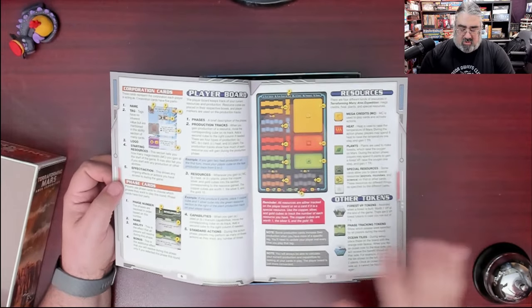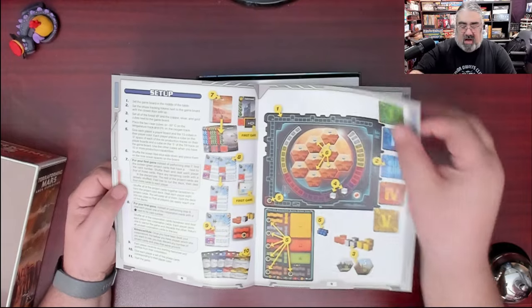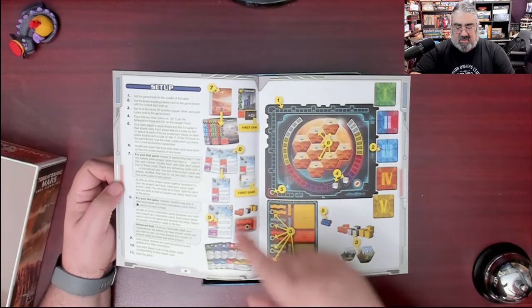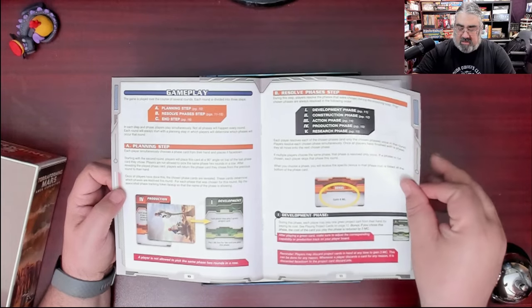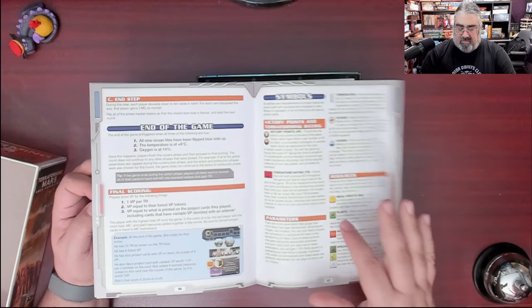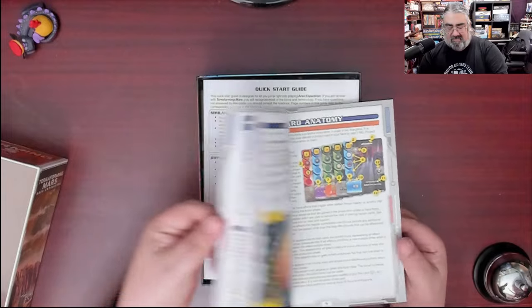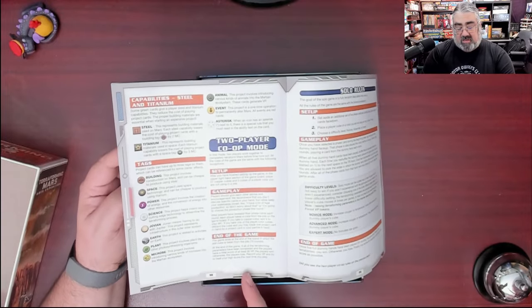The player boards are one of the highlights here — they are dual layer boards, quite simplified compared to the Terraforming Mars ones. You have your resources as well as other tokens. Showing you how to do the setup — this is one of the better setups I've seen where it shows you do this, then this with arrows. The symbols are actually identical to Terraforming Mars, so that's appreciated. The rules are about 14 pages, which is not insignificant. And there's a two-player co-op mode — I did not know that was in here, so that's cool to see.